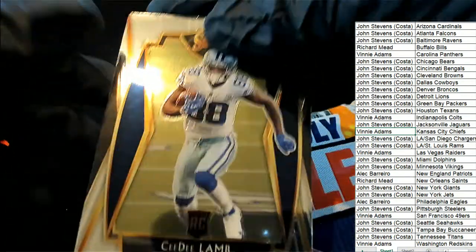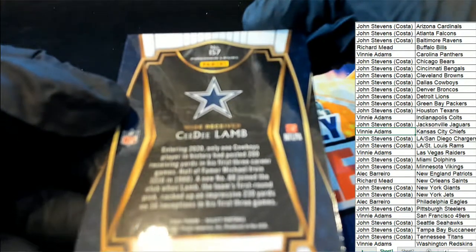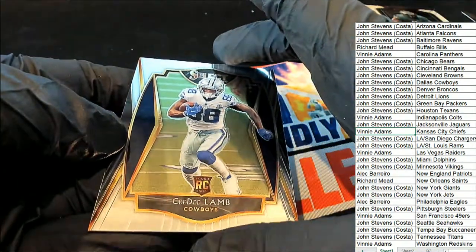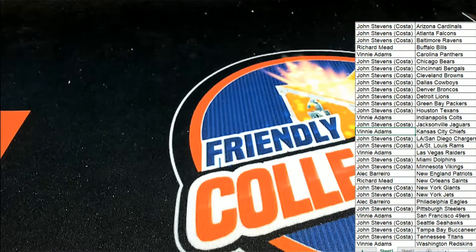And now here is a CeeDee Lamb for John S, and this one is the premier level rookie card — premier level of CeeDee Lamb. And that is a pack rip of Select Football — quite a pack! Pretty good pack there. Pack number one out of box six.